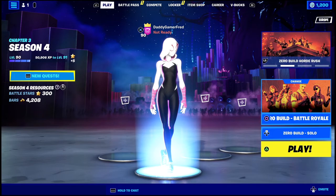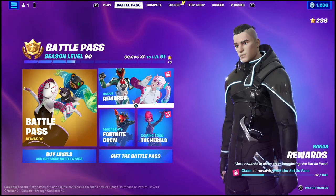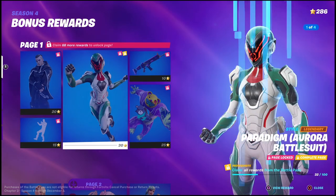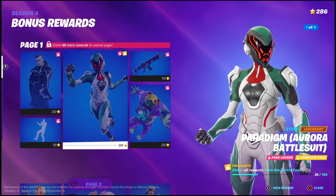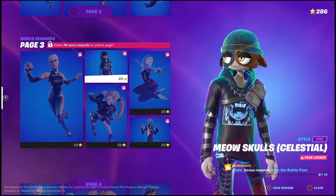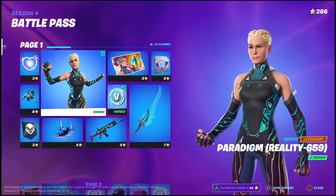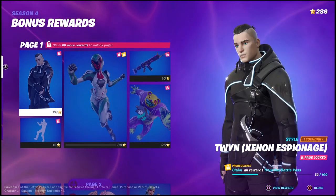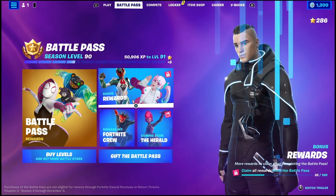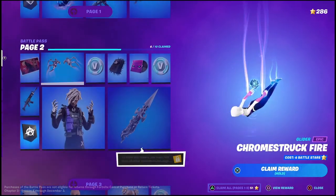I equipped her right away and as you can see when I go back to my home screen I got Spider-Gwen, and I'm still level 90. So another question that gets asked is: if you unlock the level 100 skin, can you just jump over to the bonus rewards and start unlocking those? The answer is no — you need to complete the battle pass 100% by unlocking all of the items in order to access the extra battle pass. It says 'claim 68 more rewards to unlock page' — meaning 68 items are left remaining in the battle pass that I still need to collect.